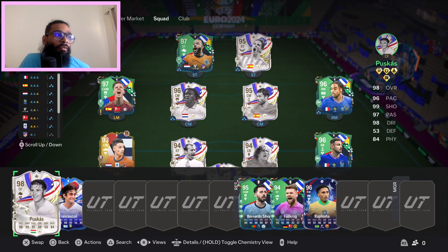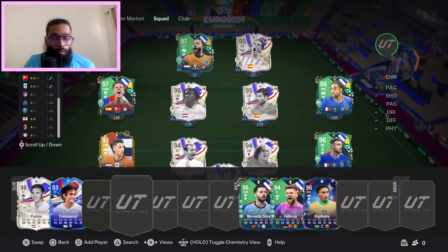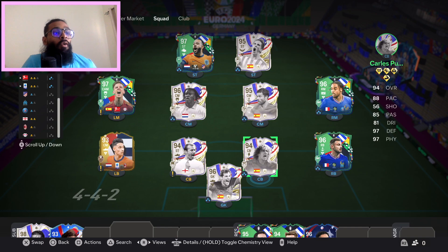Next, as we all know, Puskas went up from a 97 to a 98 with plus 1 in pace, passing, dribbling and physical. He has a 4-star skill move and 5-star weak foot with the Finesse Shot Plus — standard on most of these end-game cards. You can bang them in from outside the box or inside, you just have to time them.